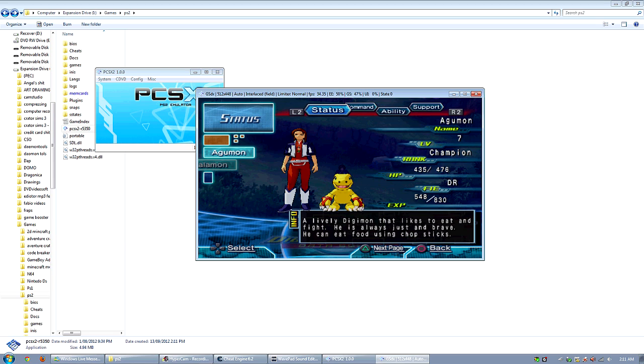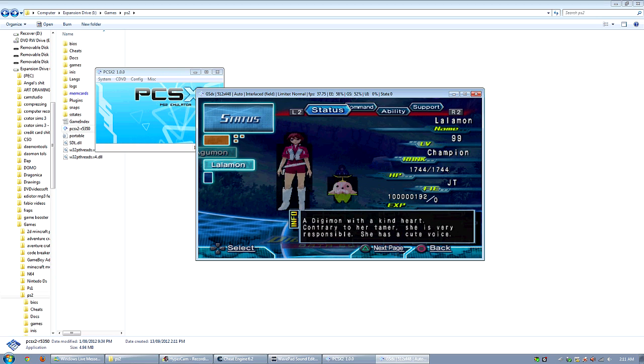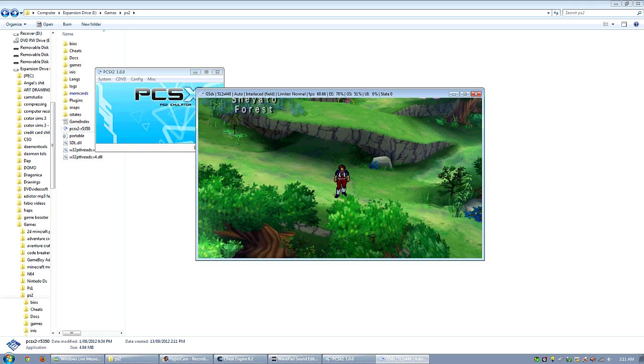Agamon's level is seven — blah blah blah — everything's at the normal level as it should be at this part of the game. But when we go here, Lalamon — whoa, look at all that XP and level 99 already! How did I do that? Just kidding, I'm gonna show you now.